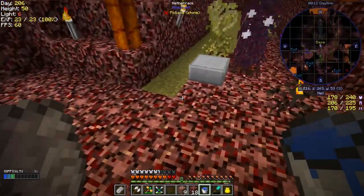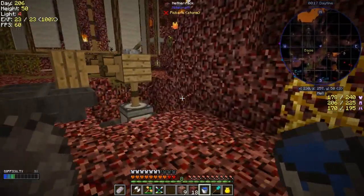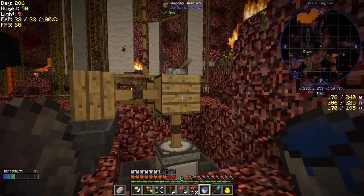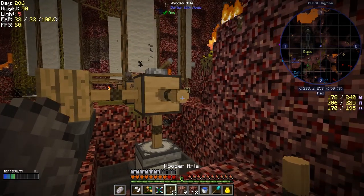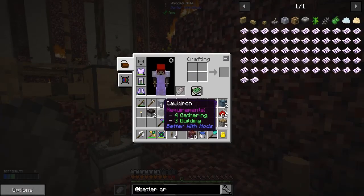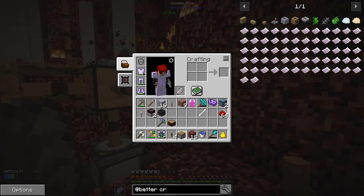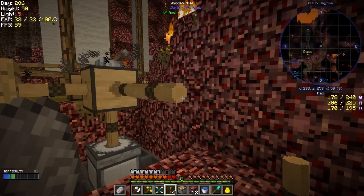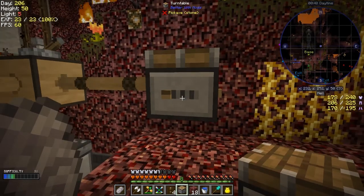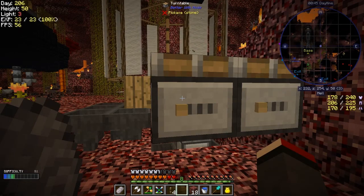Now this works — this is why we need the axles. It nicely gave us six of these things. Let's put that down here. I'll put the turntable on top of it. I'm not sure where I want everything at the moment, but like this — and that's the speed. It doesn't seem to have any animation as far as I can see, but we turn this...